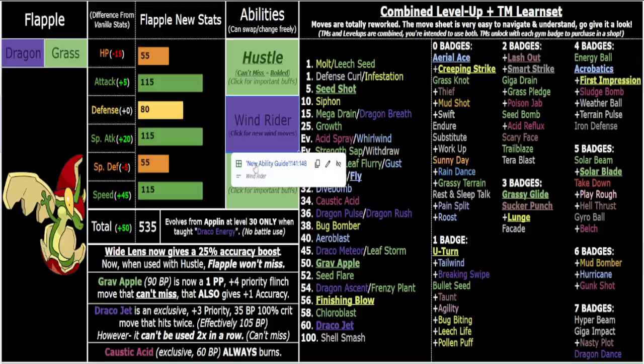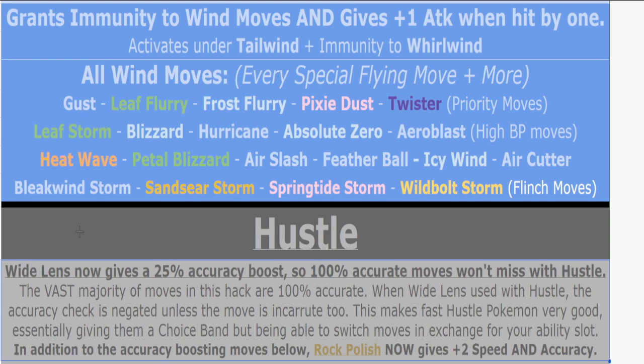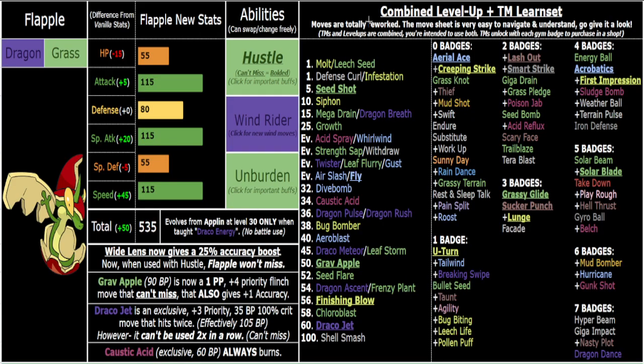The whole point with these three abilities is you're supposed to switch between them as needed. Run Wind Rider when the AI has moves you're immune to — every single special Flying move, Heat Wave, occasionally Petal Blizzard. The AI isn't as good at abusing Leaf Storm because they don't know to switch out after dropping their stats. For you as the player, it's mostly special Flying immunity that's the key benefit.